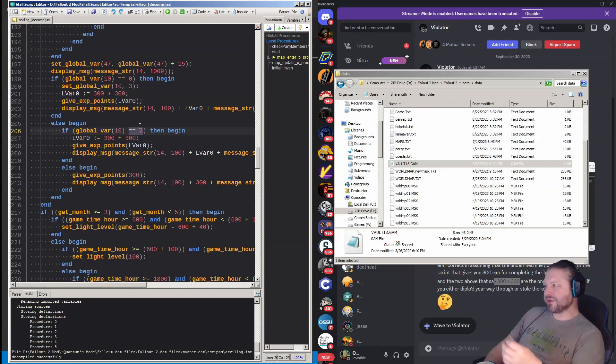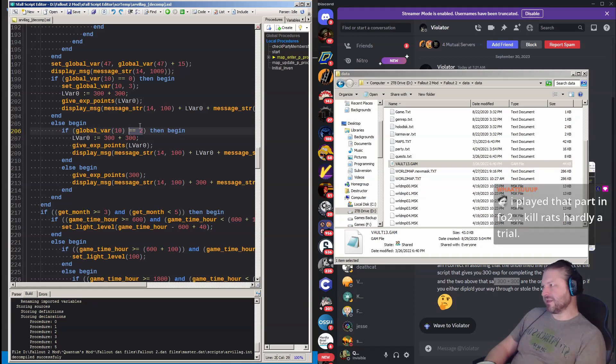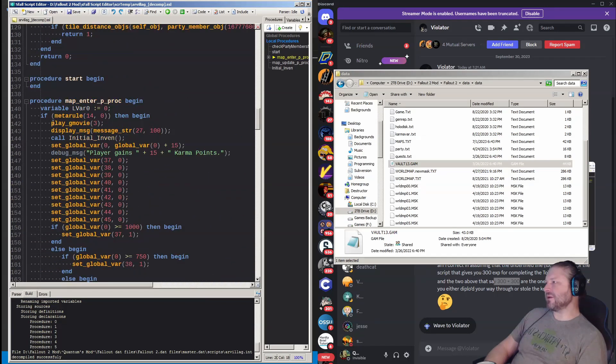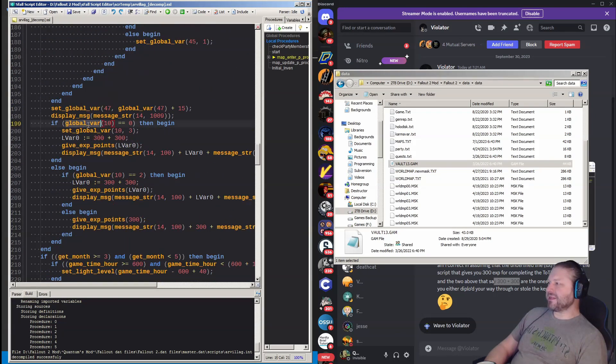Global variable 10 equals two. Now, a GVAR global variable and an LVAR local variable are two special types of variables — there's also a map variable. Specifically the GVARs and LVARs are special in that the engine itself allocates memory for them and they are stored separately from the script in the save file itself. They're numbered zero through however many you ask for, and this is number 10.